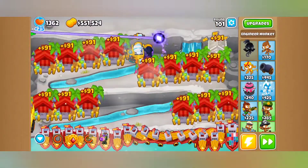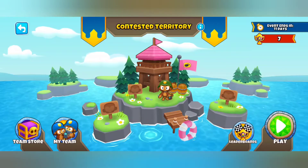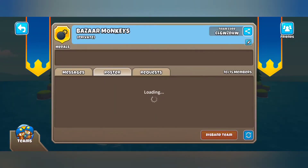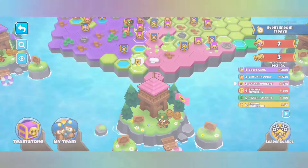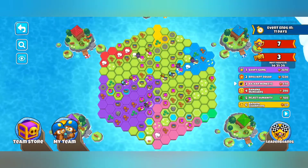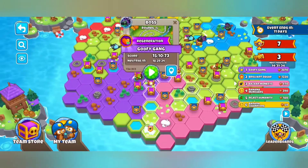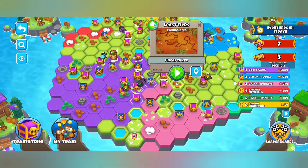Now, on to the final event: Contested Territory. Contested Territory is actually quite an interesting mode. You start off by making your team, which can consist of up to 15 people, and the friend system is very helpful for getting your friends invited. When you open the map, you'll see a big hexagon. Each team starts from their own side and can collect one of many different tiles — you can only collect adjacent tiles, and there are three different types: Normal Tiles, Relic Tiles, and Banner Tiles.